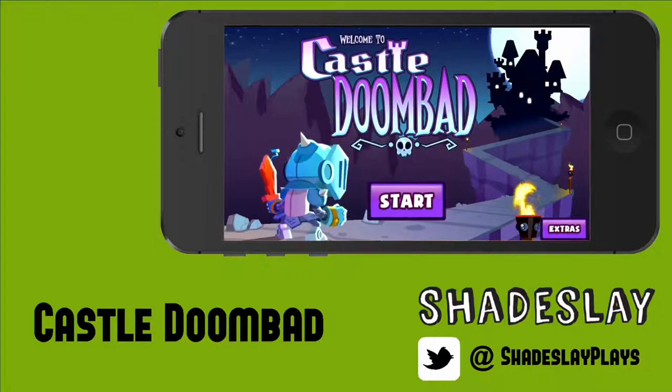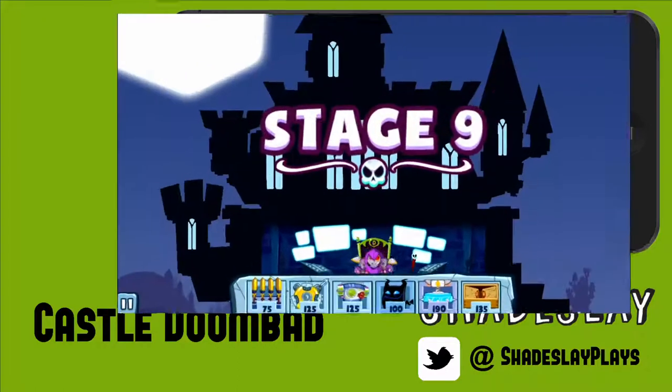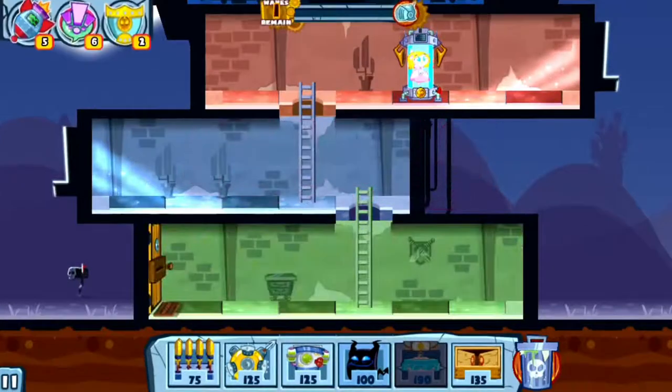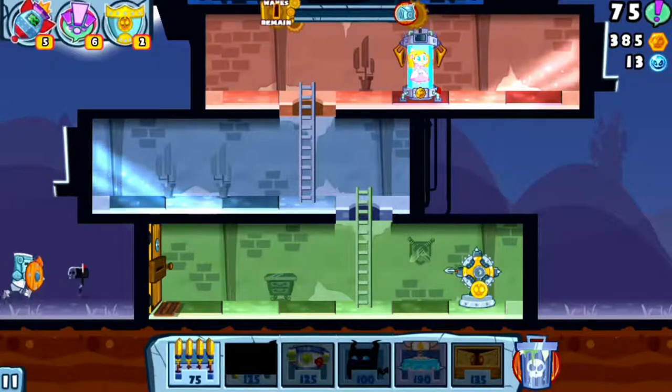Castle Doombad, released on the 9th of January, is the game that nobody was expecting. You play Servant to Dr. Lord Evilstein, helping him defend his castle against an onslaught of heroes trying to break in and save the kidnapped princess. At its most primal, it's a tower defense game.